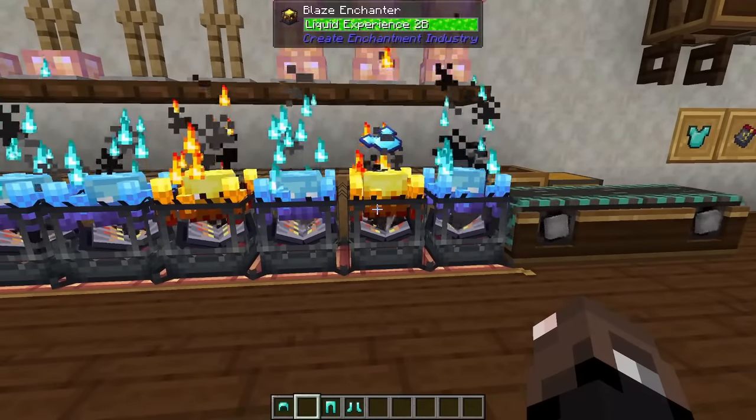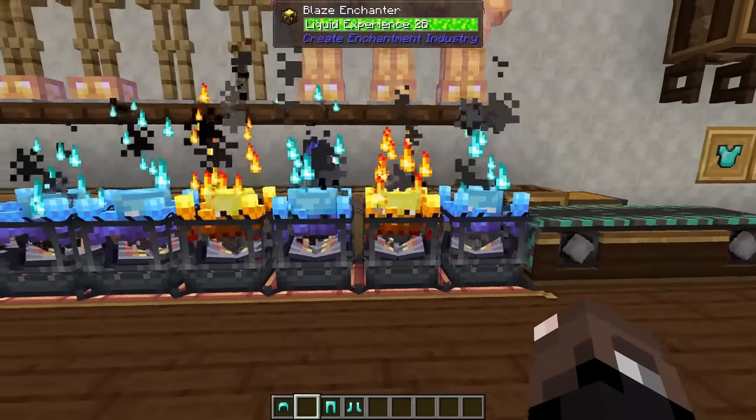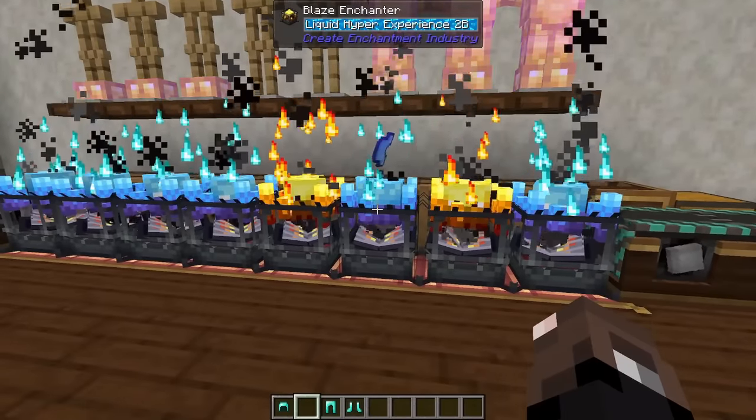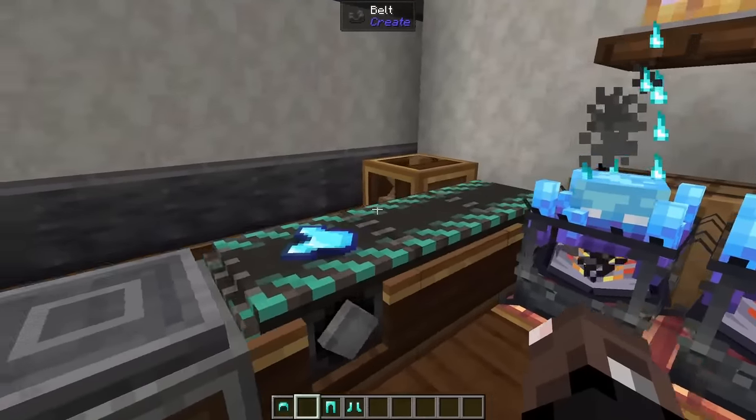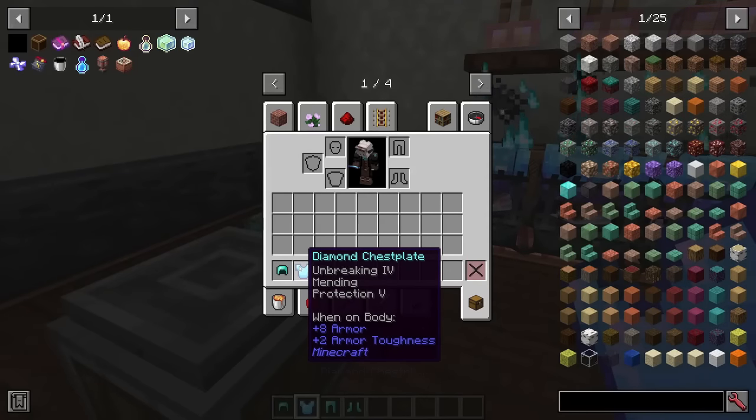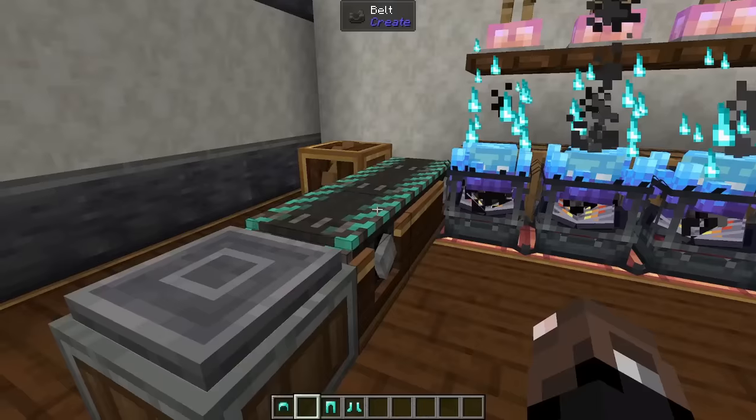It'll bounce over to our Mending book, and then over to our Protection 4 book. Once it's on there, it'll just bounce over the rest of these Blaze Enchanters to the end, where we can grab our Unbreaking 4, Mending, and Protection 5 chest piece.